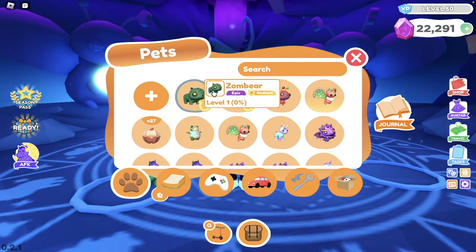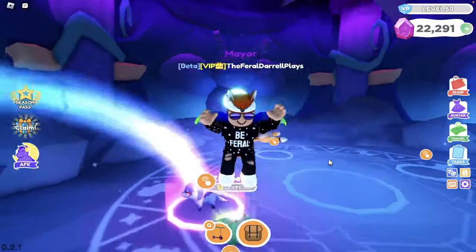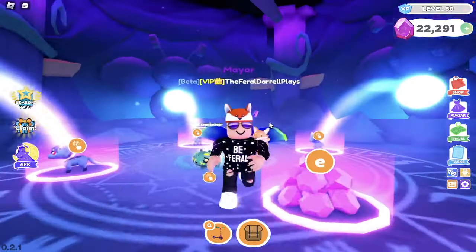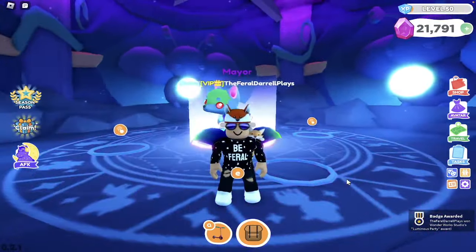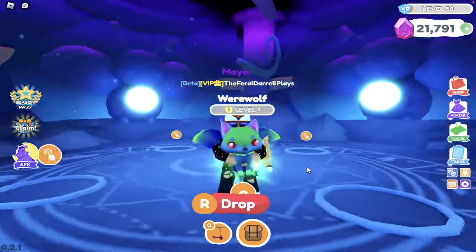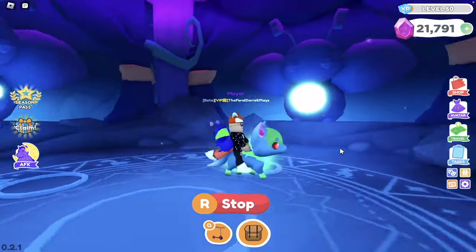We're not done there — we still have a few more. We are making the Radiant pet for the Mand Wolf and the Werewolf as well, starting with the Werewolf right now. Similarly to the Zombair, the Werewolf pet was found in the Halloween event and was also not a part of the Halloween pet pods, but could be bought separately with Halloween currency. I love the color palette to it — the eyes are a cute red, and I love the slime-looking glow behind it as well.